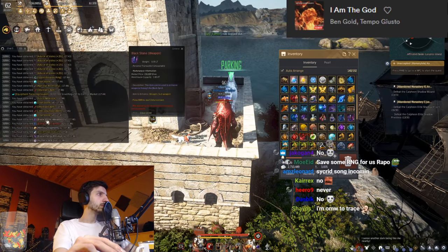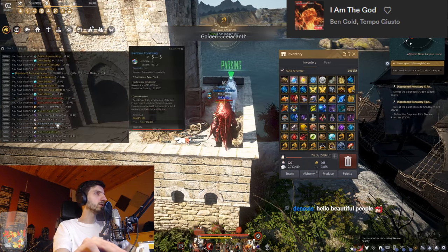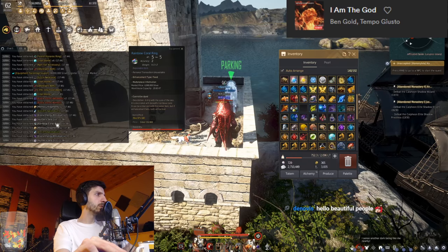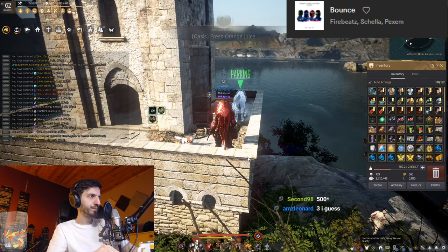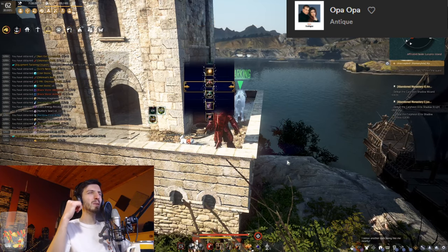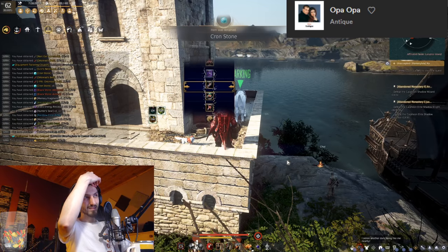Got a couple of crons, then opened up the ancient creature seals — I've made tons of videos about those if you want to watch how you pretty much double your money every single time. Opened up the golden bar box and I still only got 100 million; still can't get RNG carry on that.